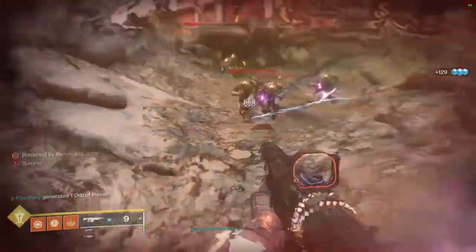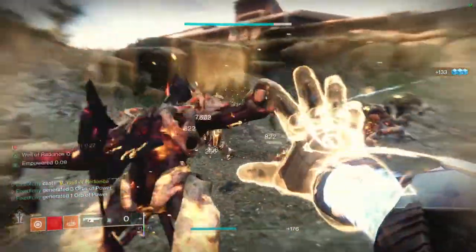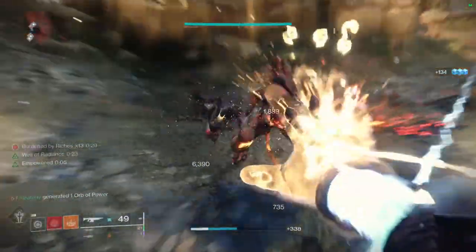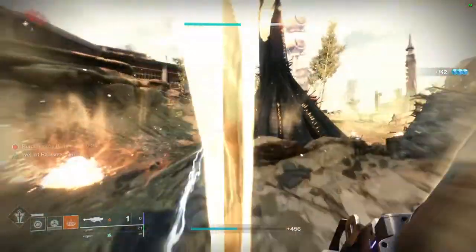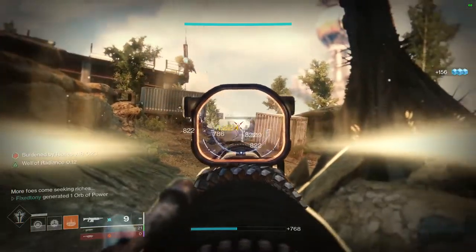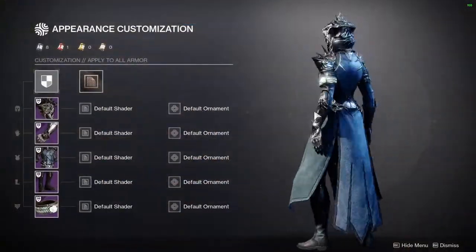Today we're covering the Corrupted Echo armor set for Warlocks, which is the Grasp of Avarice dungeon armor. I think the Warlocks won on this because a lot of the pieces, if not all of them, are really good. Let me know in the comments what you think. If you like the video, like, comment, subscribe — it really does help the channel grow.